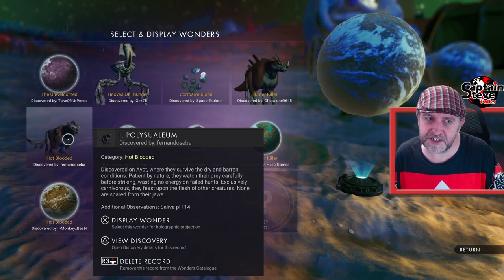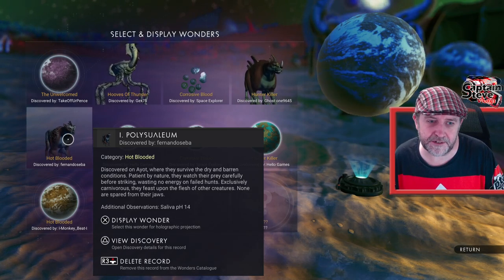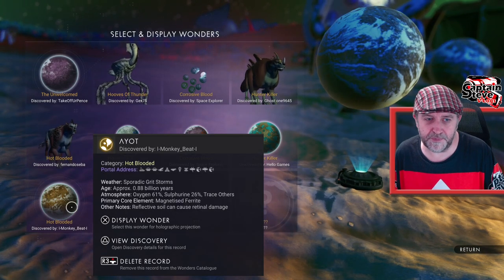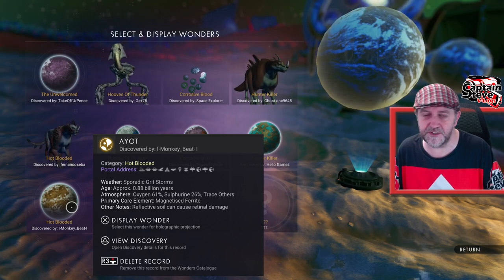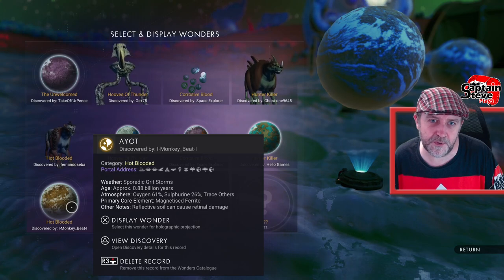The next one is Hot Blooded — this is another one that is causing people problems. Again, there are a couple of variants of hot-blooded creatures on this same planet. There we go — that's the Hot Blooded planet coordinates for you guys inside the universe.